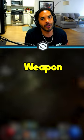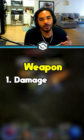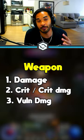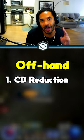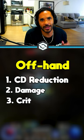For weapons, you're always primarily focused on weapon damage. Then you'll usually look for crit damage, vulnerable damage, and damage with your main ability. If you're using an offhand, you'll usually look for cooldown reduction and high base damage, then focus on crit and attack speed.